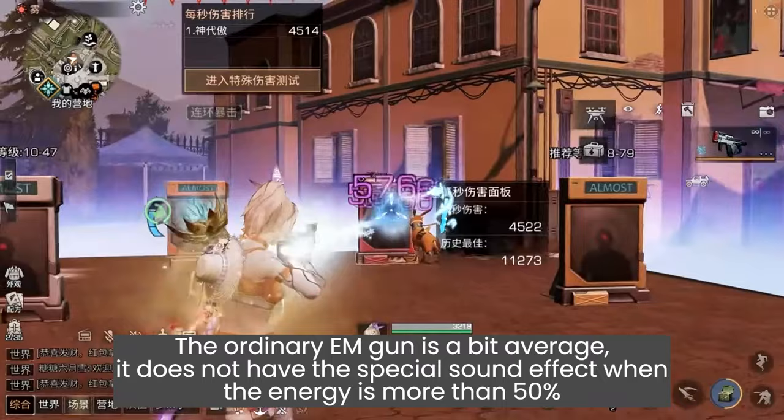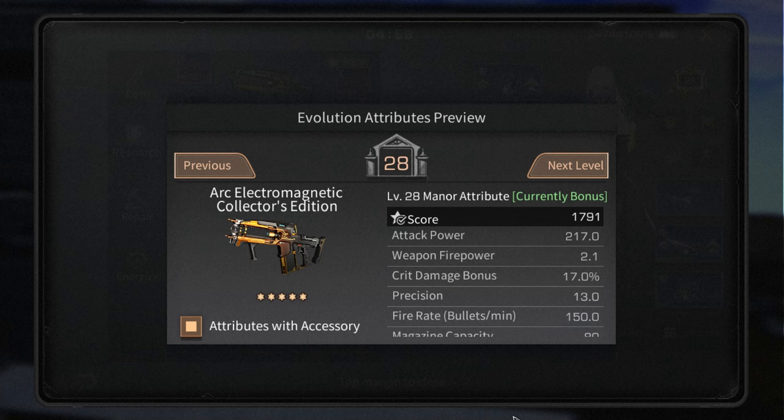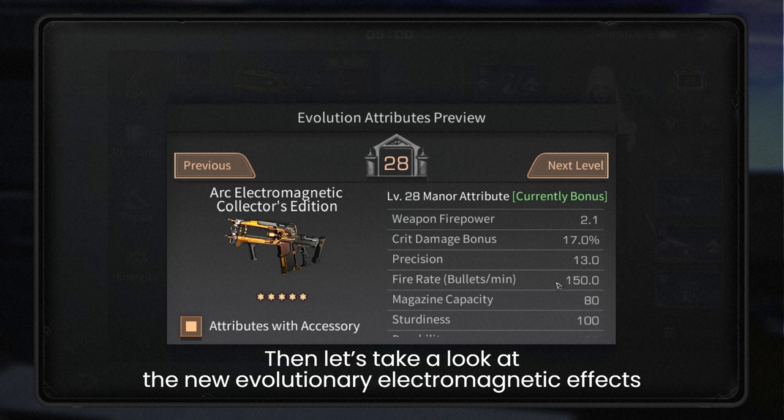The ordinary EM gun is a bit average — it does not have the special sound effect when the energy is above 50%. After firing the icicle burst you still need to recharge it, which is a bit inefficient. Now let's take a look at the new evolutionary electromagnetic effects.